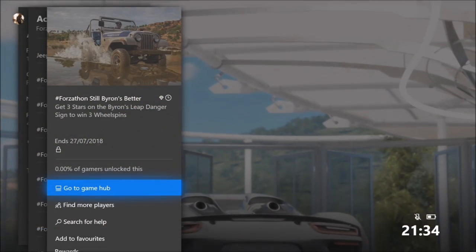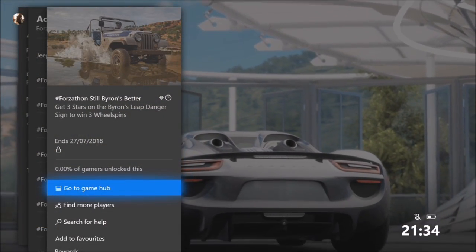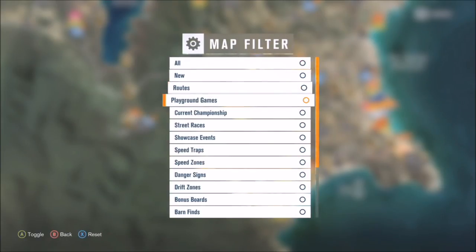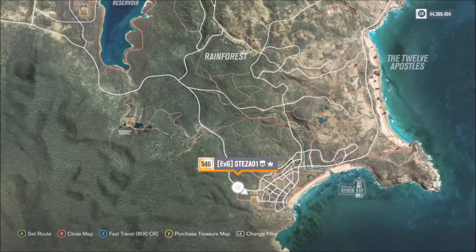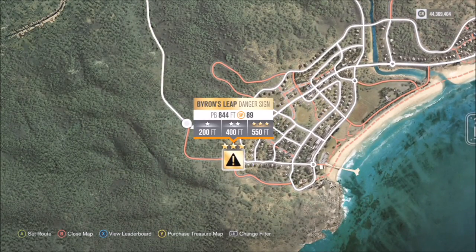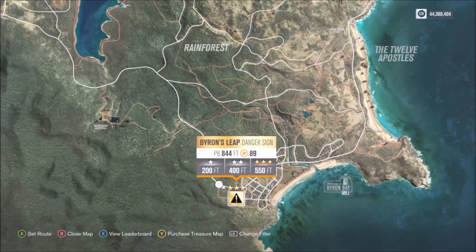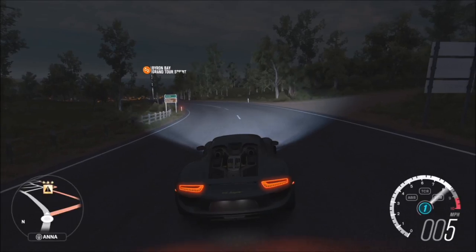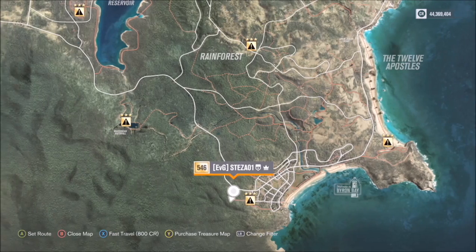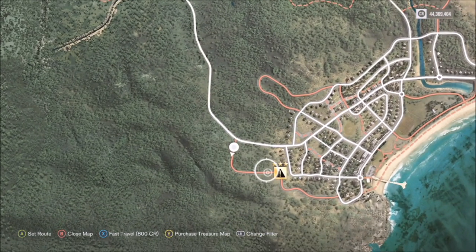The next challenge wants you to get three stars on the Byron's Leap danger sign to earn three wheel spins. The Byron's Leap danger sign is the one down at the bottom in Byron's Bay — it's in the name. You need to get over 550 feet in order to get three stars, so it's quite simple. You want to pick a fast enough car.